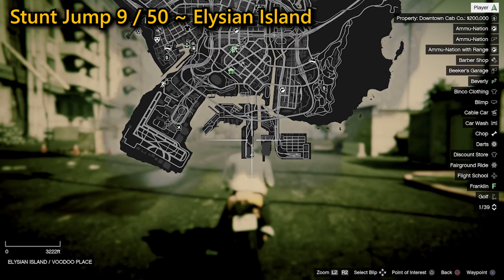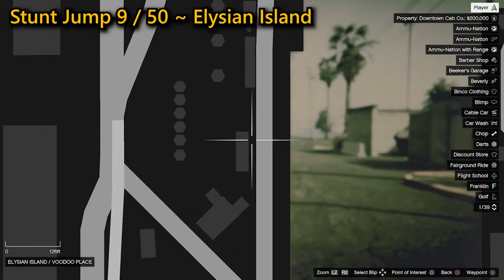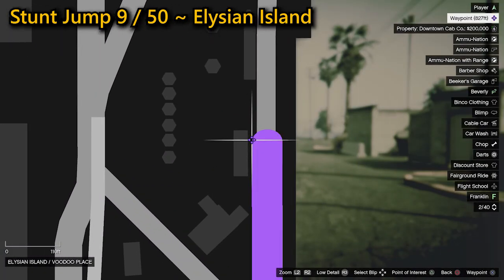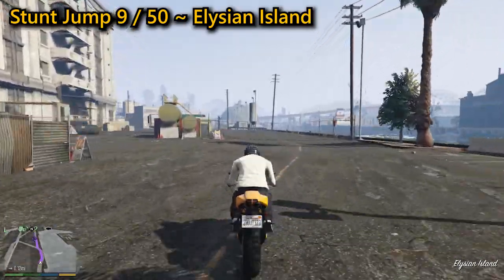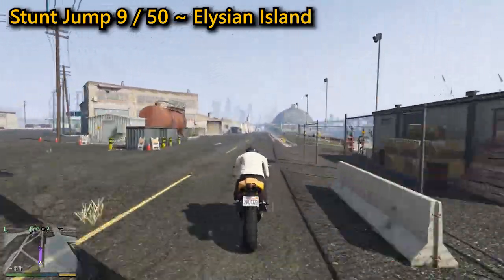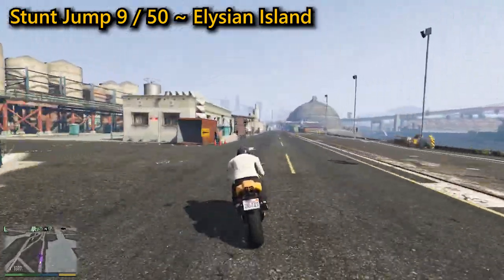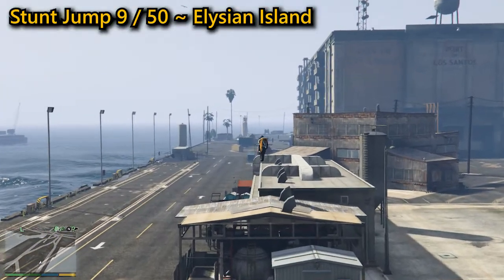Your ninth stunt jump is another one found on Elysian Island and it's a very difficult one, as you need the angle to be exact — too much and you'll go too far to the left, not enough and you'll hit one of the silos. You're aiming to be in between the two Concentrated Nuts silos and to the right of the guardhouse. With a good amount of practice you'll get the sweet spot for this one and complete the jump.